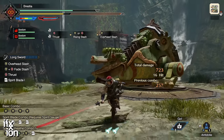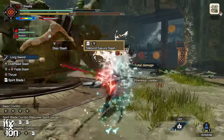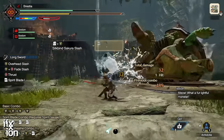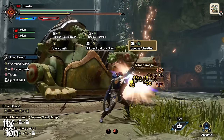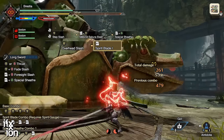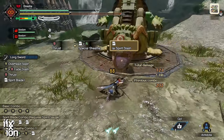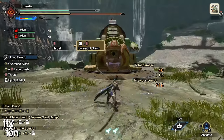Sakura Slash takes a wire bug to use, so you can't spam it — likewise Soaring Kick Helm Breaker also requires a wire bug. Even if you spam Sakura as fast as possible, you'd be at yellow charge while waiting for the wire bug to regen, and that's okay because you have other options: Spirit Combo, Special Sheath into Yai Spirit Slash counter, or Foresight Slash to gain that final charge level.